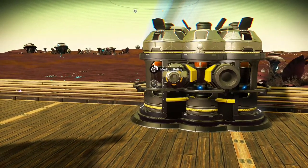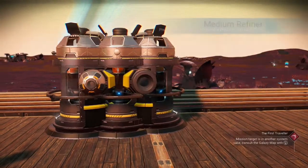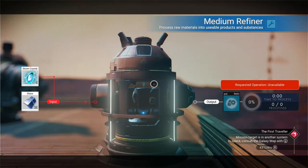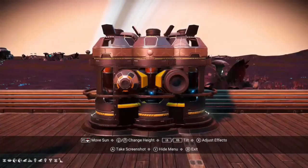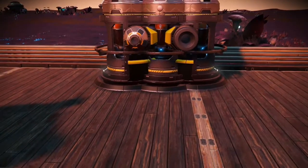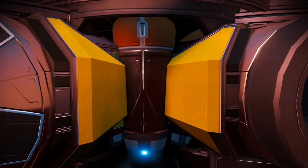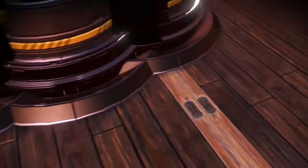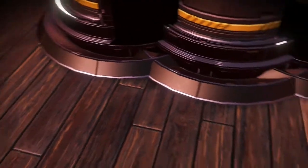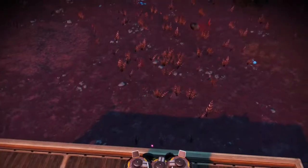Once you get it there, set it in place and get out of your build menu. Come over to this refiner, open it, and you'll see the products are in there. Then check the other one — your products are in that right one too. I want to go into photo mode to show you: those yellow pieces need to be touching that little cone in the middle. The side edges are set back a little bit from the front of the refiner.